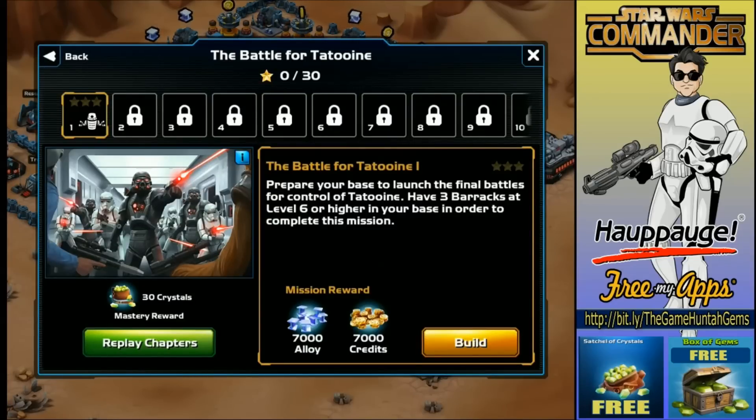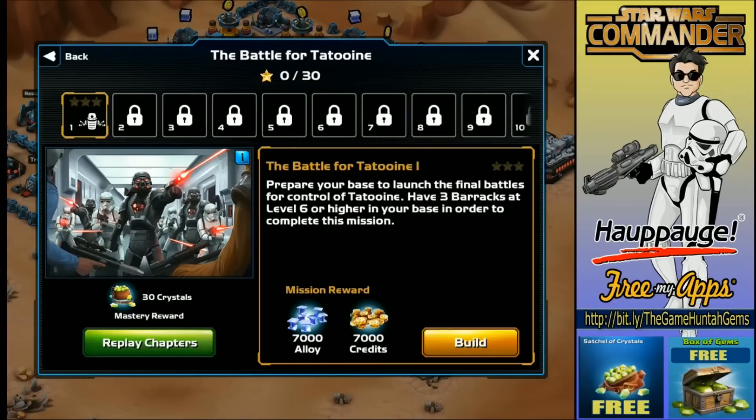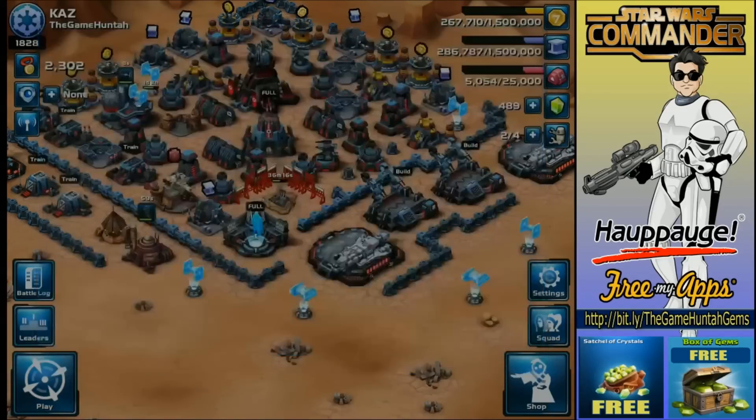It's gonna be 30 crystals if we finish the campaign with every perfect episode — 10 missions, not too bad. Prepare your base to launch the final battle for control of Danduin: have three barracks at level six or higher. Okay, I guess we got that one done.